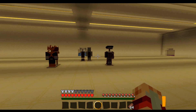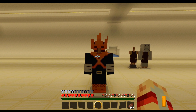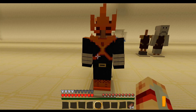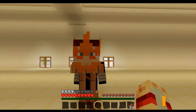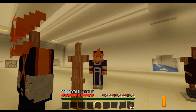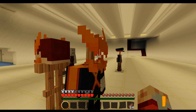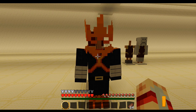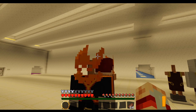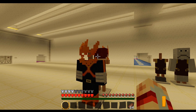Now we have some of the last few armors in the game — we have Endeavor, the man himself, the number one hero. I can't believe I almost screwed that up! I stuck his head on and I'm Endeavor as a student. I think this is really cool, and I hope in the future, if possible, the flames on the side could be animated — that would be awesome.